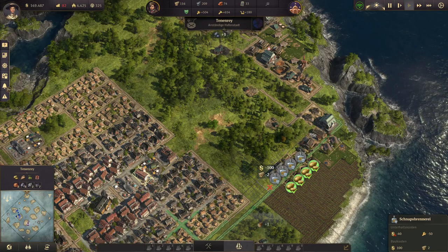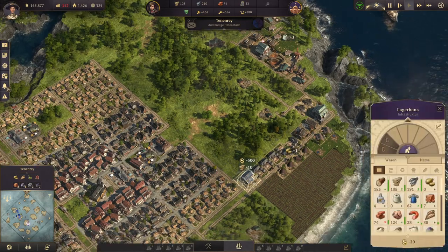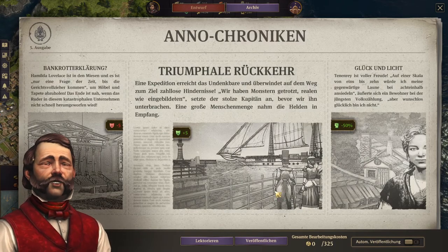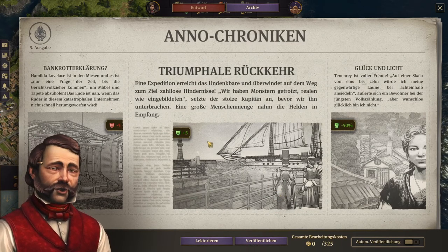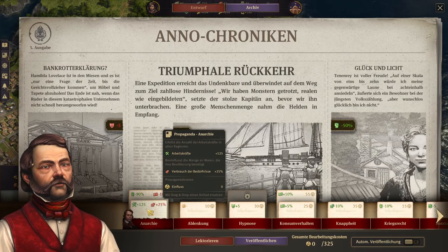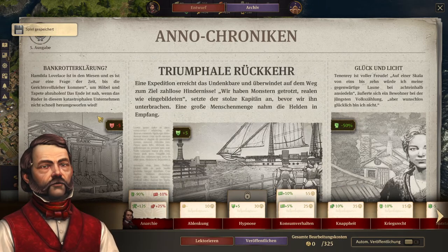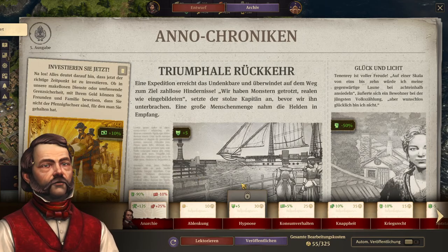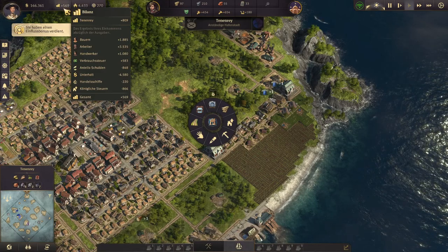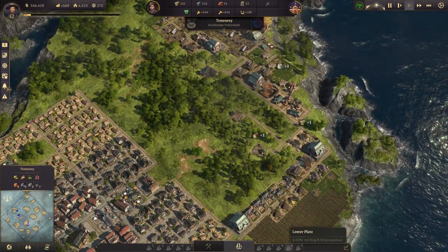I think they need another warehouse there. Should we lecture this? Yes, I think we should. We are currently negative on the balance — I don't like that. Let's just do this. Now we are in the positive. Sometimes you have to help yourself out.